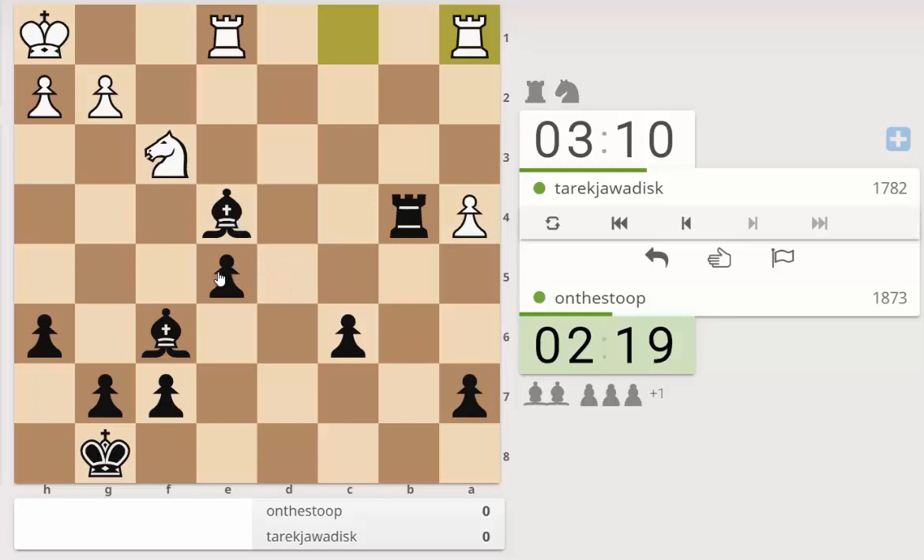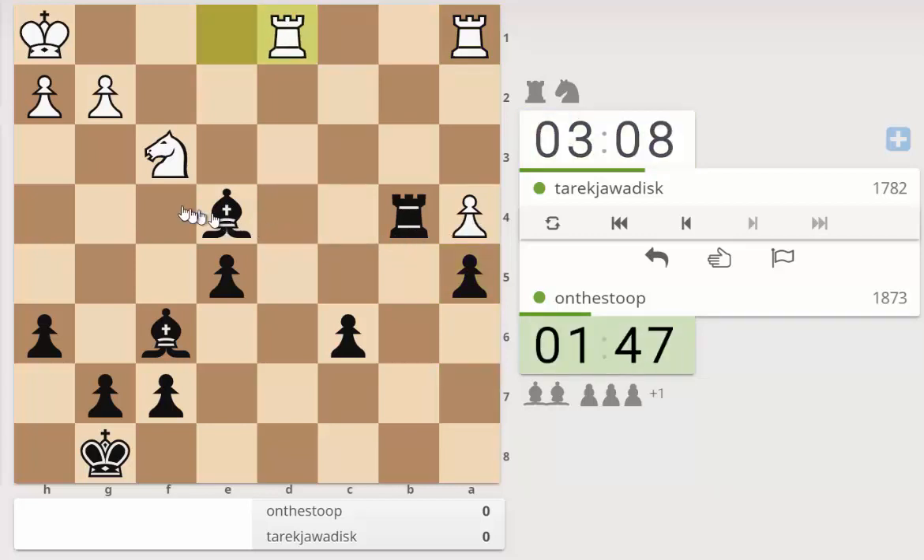If I move the bishop we lose the c5 pawn. Let's see what can we do - can we push the c6 pawn? Does that achieve anything? It does a little bit. What else have we got? Bishop e7, knight takes e5.